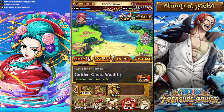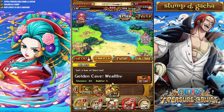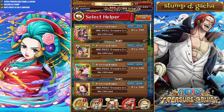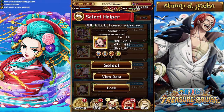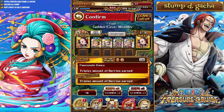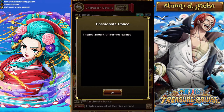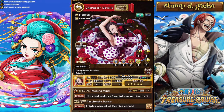If you head over to Power Up and scroll over to Extra Island, you can actually pick the Golden Cave Wealthy. It does cost 30 stamina — a whopping 30 stamina to go into — and you can run it as triple stamina. I do have two teams for you guys to take this on. With the first team, we are using Viola. Viola's captain ability triples the amount of Belly that's earned.